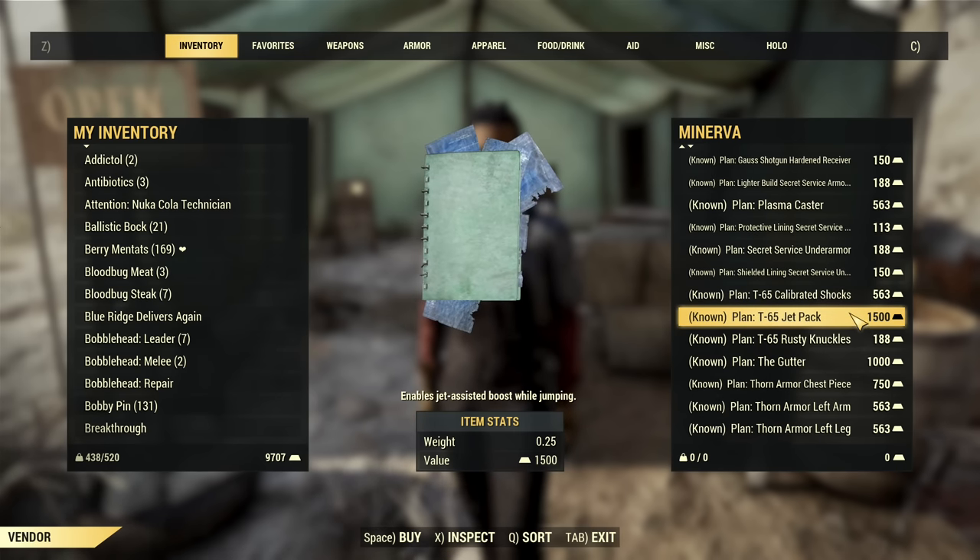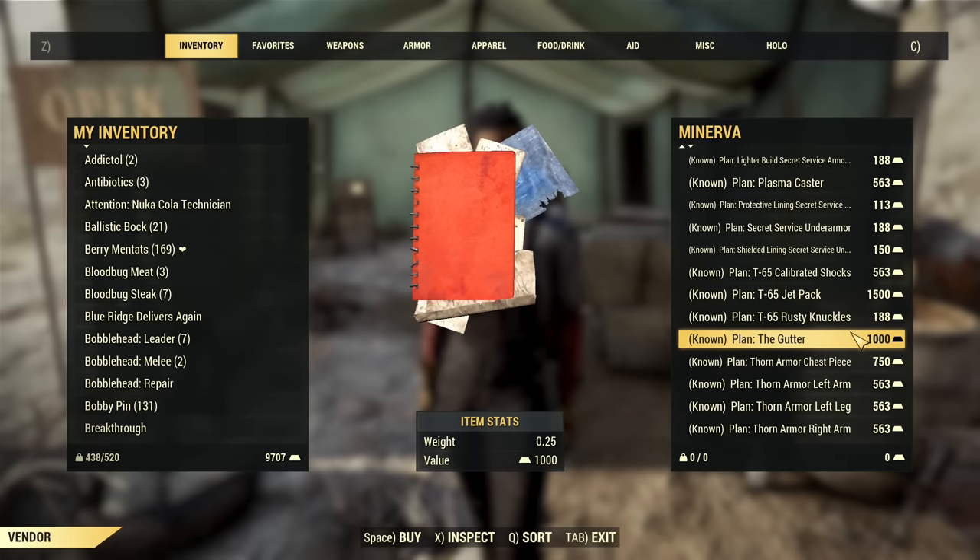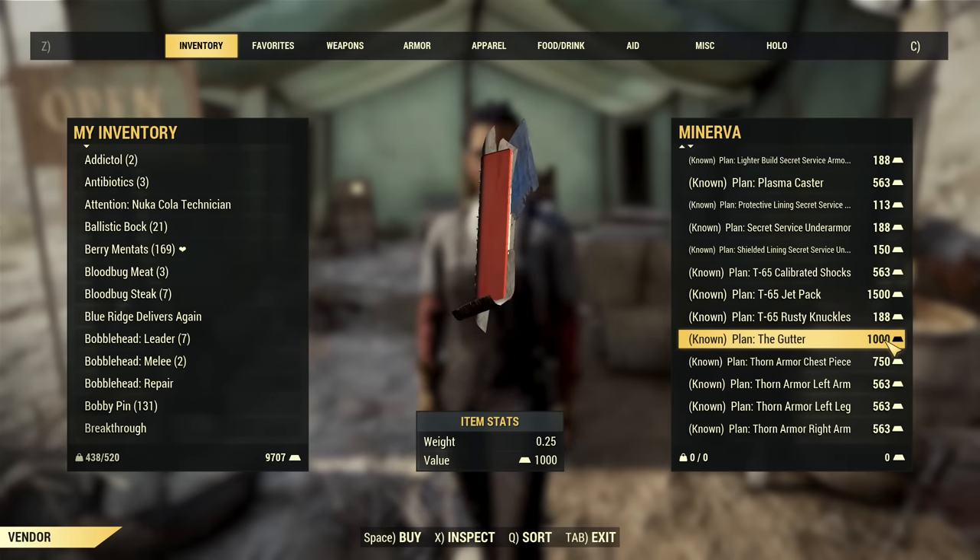After that we have modifications for the T-65 Power Armor: Calibrated Shocks, Jetpack, and Rusty Knuckles. Then there's the plan for the Gutter, which is very expensive.